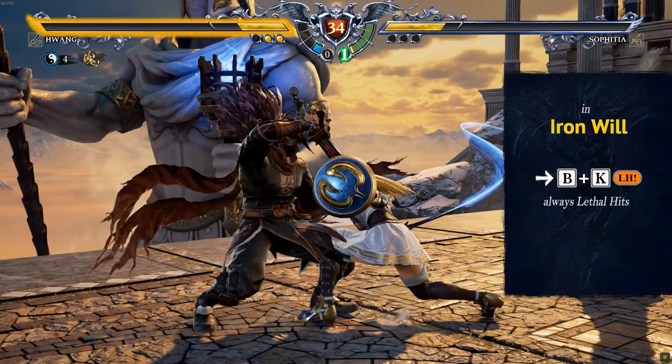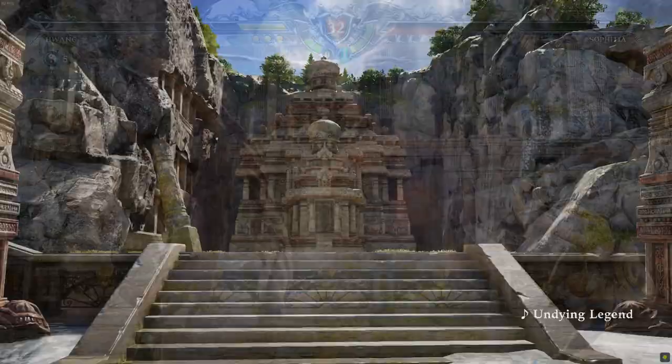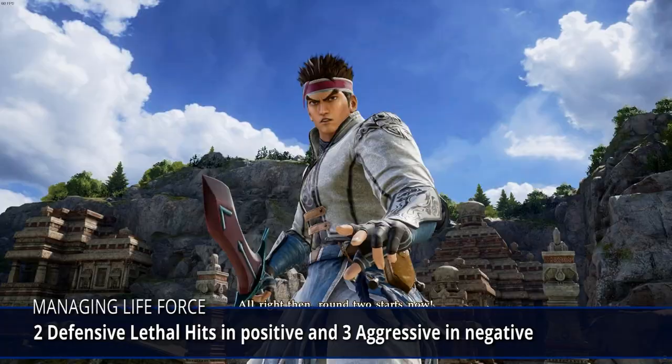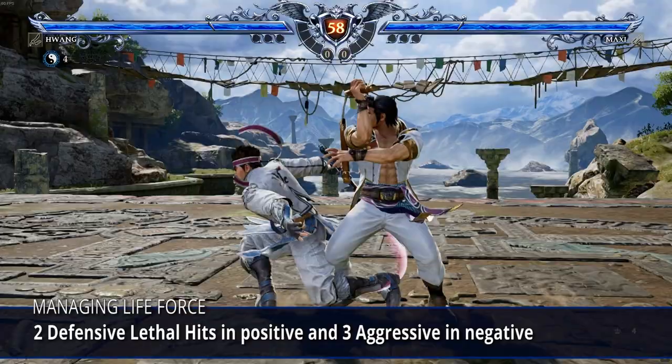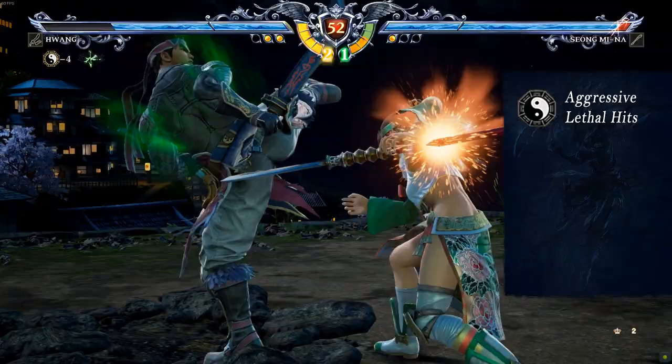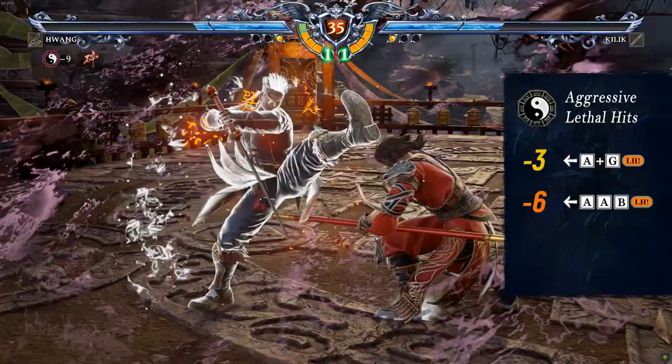In Iron Will Aura, 6B+K will always lethal hit, making it the fastest i12 lethal hit, ideal for block or rough punish. To reward you for managing or risking your life force, you unlock 2 defensive lethal hits at plus 1 or above — B-slide A in post GI and 236AB in block finish — and 3 aggressive lethal hits in negative value: throw A+G, low attack AAB, and Wuxin Talisman Kick. Try unlocking them progressively in the match if you still need to come back against a passive opponent.